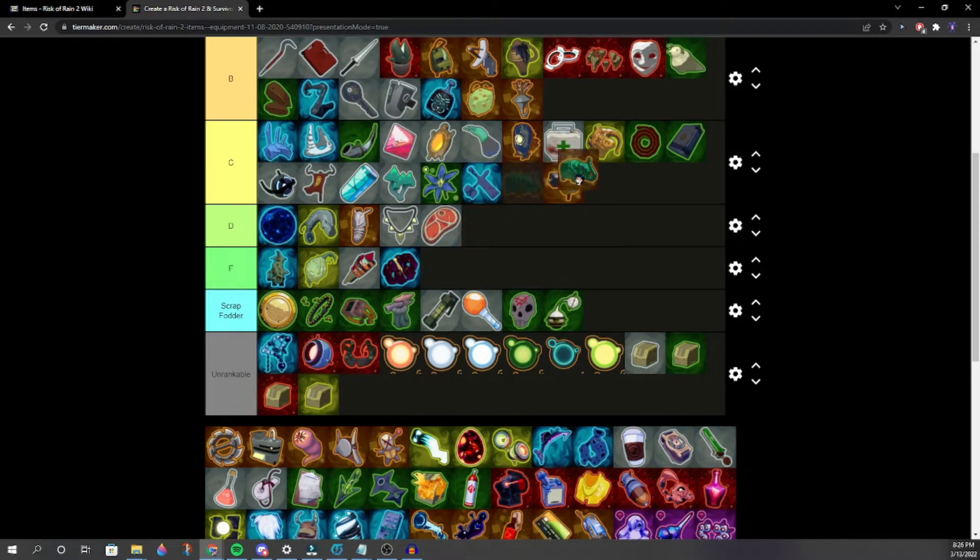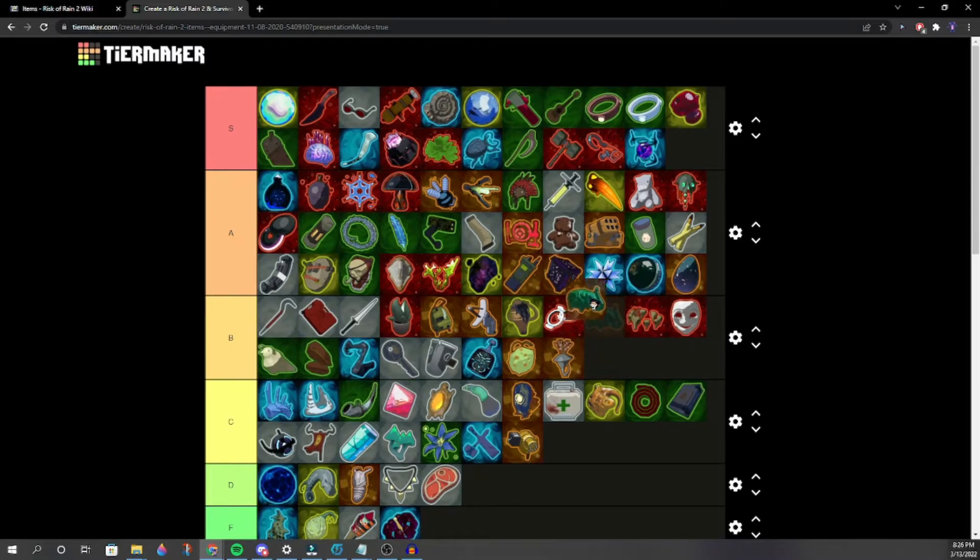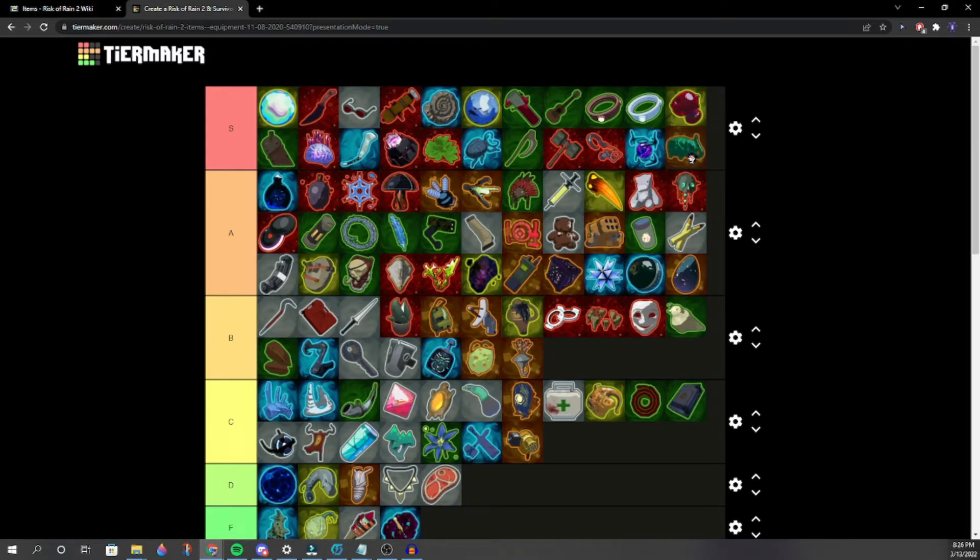Jade Elephant — low S. Pretty good. Is it really better than Spinal Tonic? One player says yes.